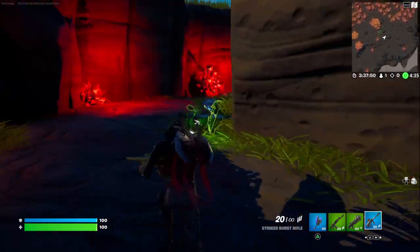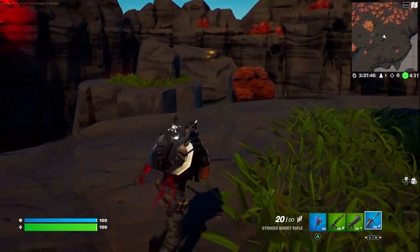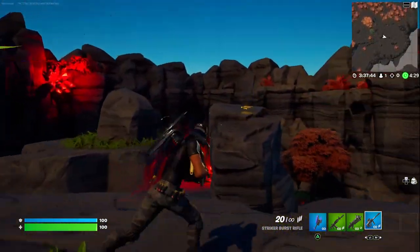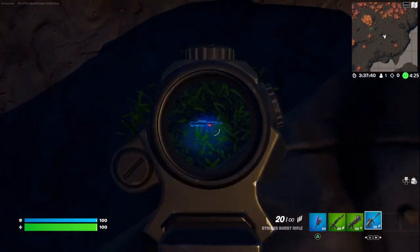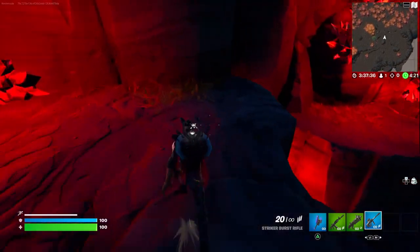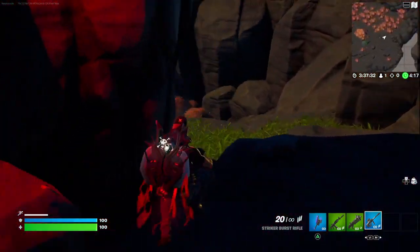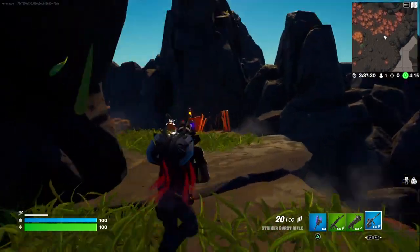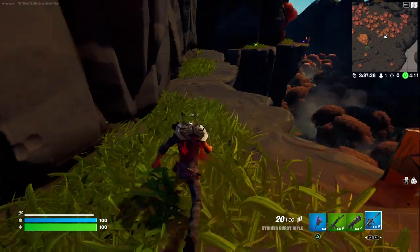There are the same items as the other spawn here — the bow, the healing items, grenades. There are a couple jumps to make to get a Rocket Launcher. Down there is another Striker Burst. You can make these jumps over here to get to the path that connects both spawns. There's a pistol that spawns on both sides.